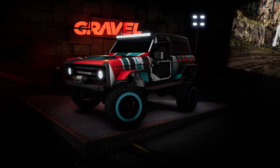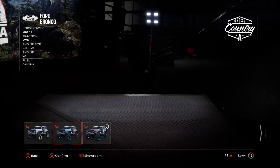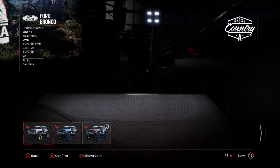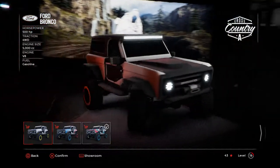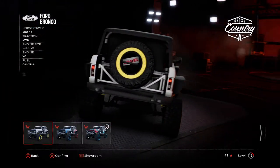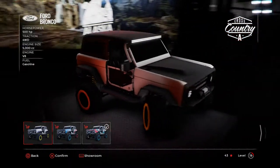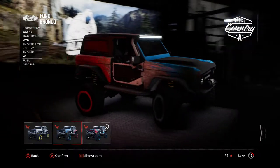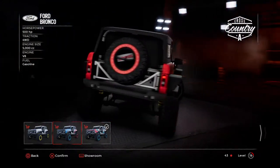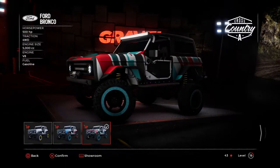Also, did you guys notice this? The beadlocks change color depending on how much livery you have. These ones are yellow. Wait, but they're red on this side? Yeah, they are. That could be because of the red light over there. Yeah, it sure is — it has blue up front and red in the back. These ones are all blue, like light blue.